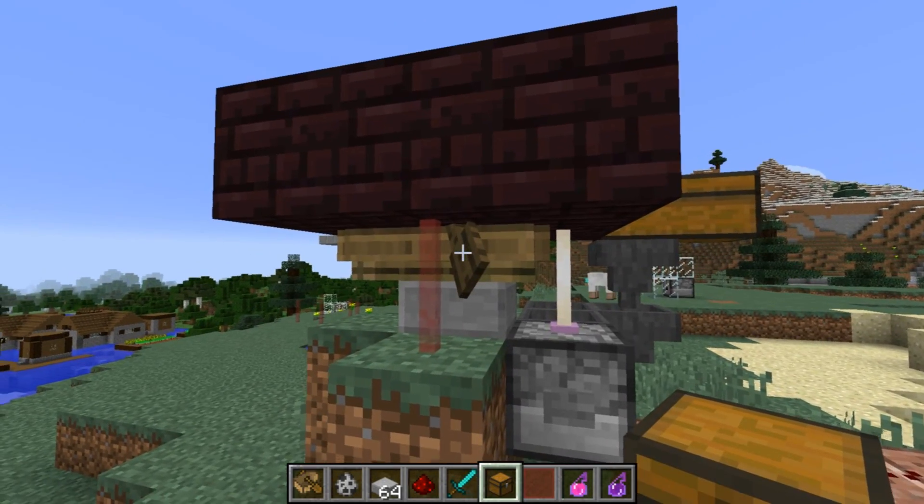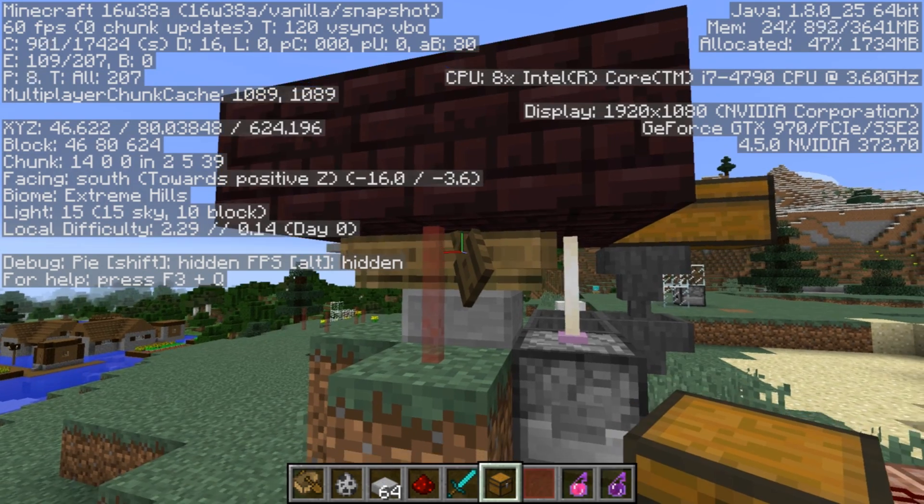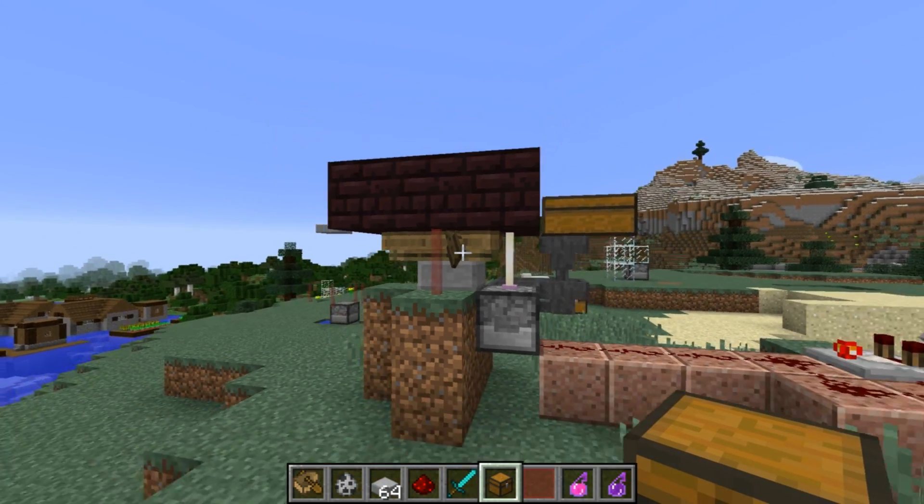Also worth noting, this does not apply to boats. As you can see, we have over 100 boats in this one little spot, so the Elytra launchers are safe for now.